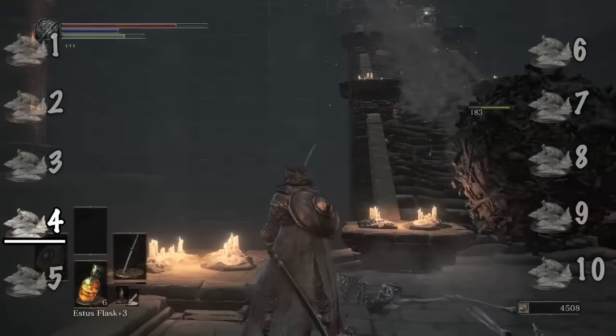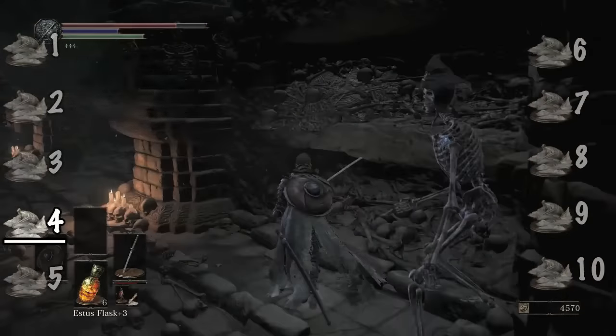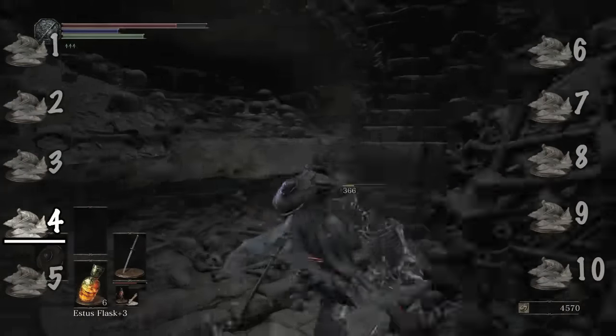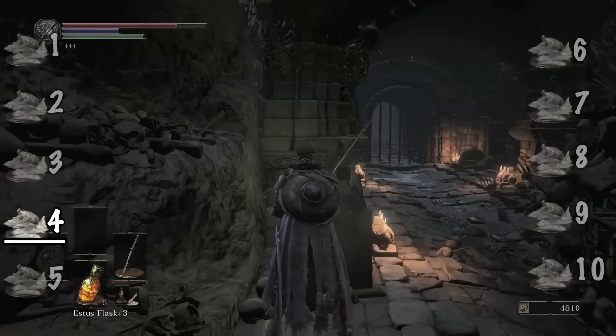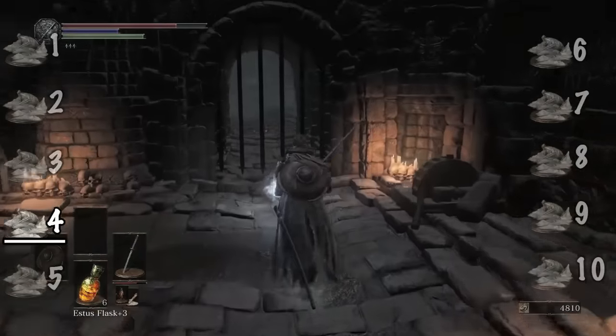In the Catacombs of Carthus, there are multiple rolling masses of skeletons, which seem to be kept invulnerable by a necromancer nearby. At the location near the giant staircase, take him out, and watch in glee as the skeleton cluster explodes against the wall and rewards you with an Undead Bone Shard.